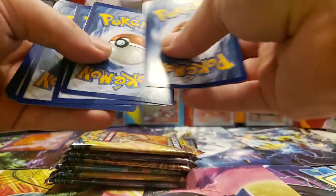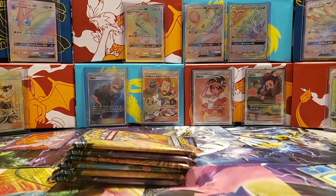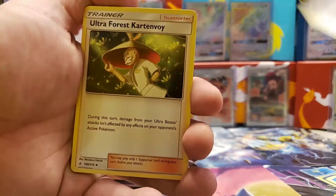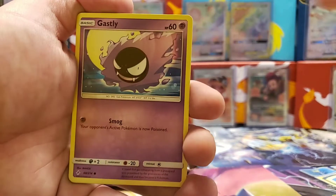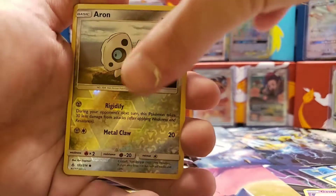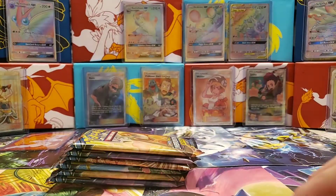How have you guys been having good luck lately on this set? Leave a little comment — tell me what you guys have been pulling. I haven't seen great pulls from you guys lately. Second pack: Ultra Forest Pikachu, Ribombee, Gastly, Spritzee, first holo Air On, and a Victory Bell non-holo.